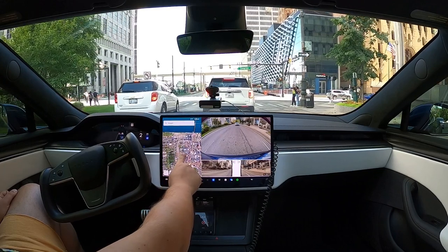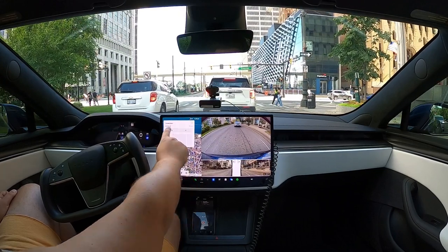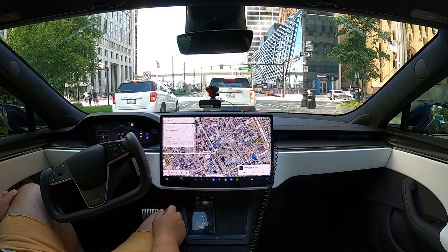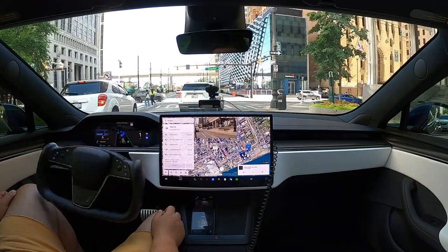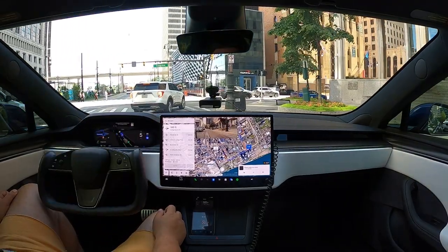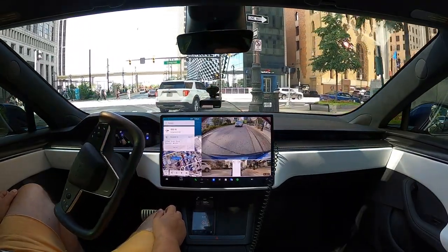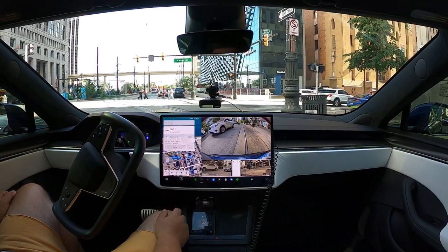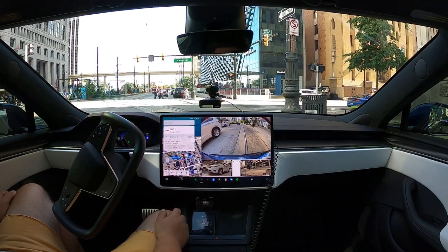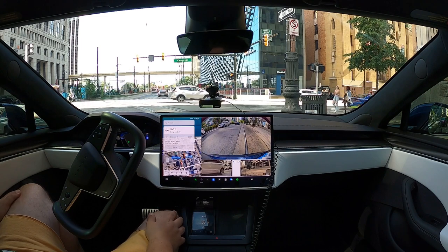While we're here in this traffic, let's pick another destination. So now it wants to go around. All right, that's fine. We can take a different route. That is cool. It's kind of hanging out with this Explorer here. There's a state police right there to the right. So I hope the car doesn't do anything crazy, but so far the drive has been nice — a lot better, like I said, than 11.3.6.